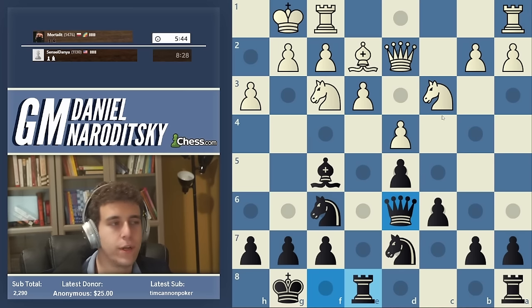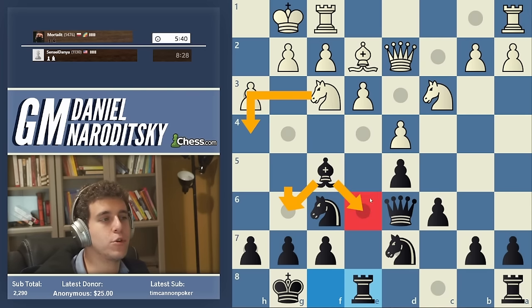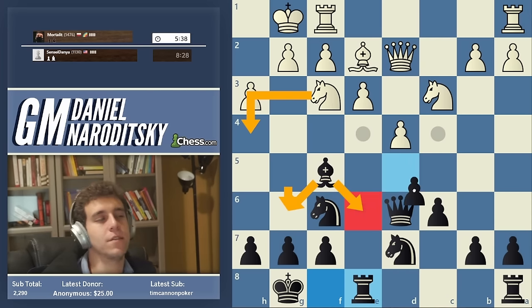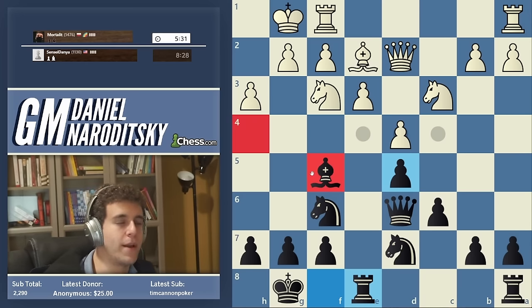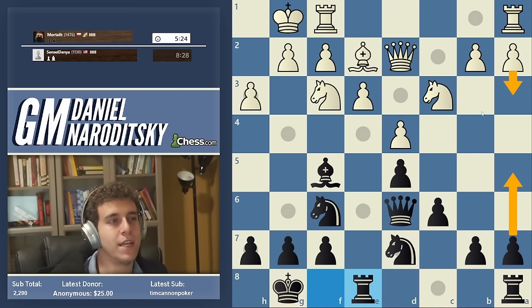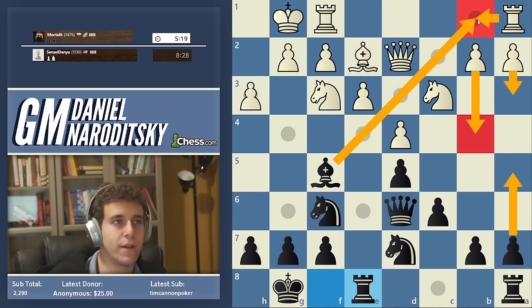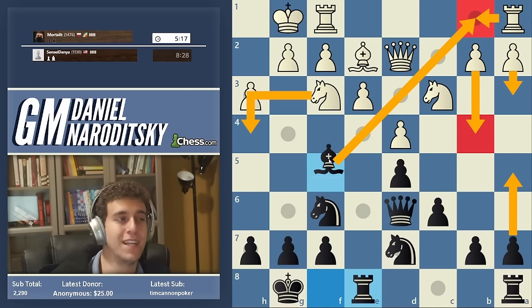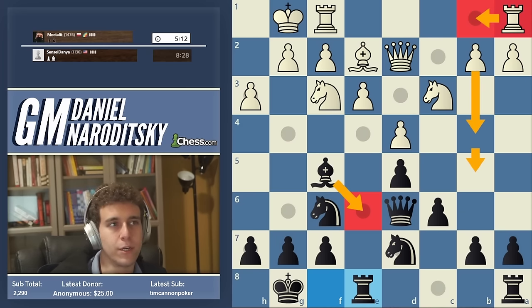If he goes Knight h4, I would prefer to keep the bishop — we might go Bishop e6. The knight on h4 is quite awkward, so it's double-sided. After a3, we can go a5, so it's not even easy for White to organize b4. Rook b1 is impossible because we have a bishop on a5. What I would probably do with White is Knight h4, Bishop e6, then Rook ab1 to try to prepare the minority attack.